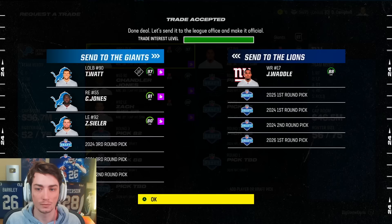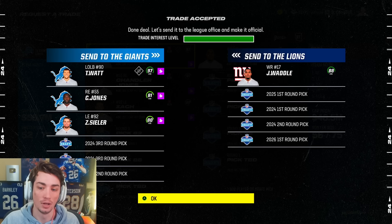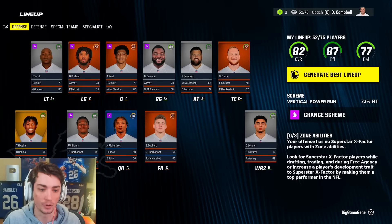Big time trade. TJ Watt, Chandler Jones, Zach Seeler — our entire defensive line pretty much — plus a third this year, two thirds actually this year, and a second in 2026 gets us Jalen Waddell, a first this year, next year, and the year after that, plus a second round pick this year. I think that's an exceptional trade for us, and that draft capital is going to be really nice for us in this rebuild.